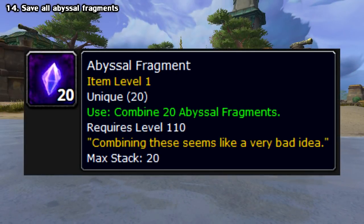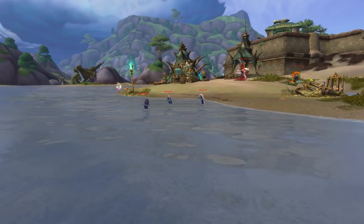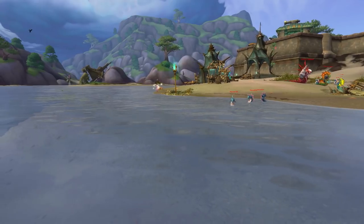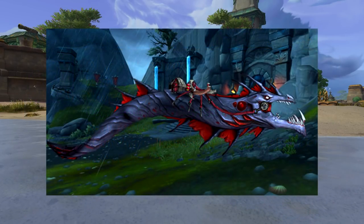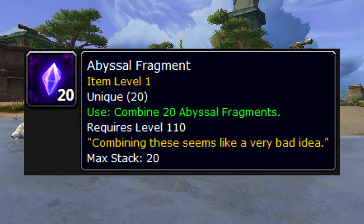And lastly for the big tips, across your leveling you may come across something called an Abyssal Fragment. These are very rare drops off of Naga-related enemies in the Stormsong Valley zone — Nagas, eels, water creatures, and so on. If you collect 20 of them, they lead to a secret mount called the Nazjatar Blood Serpent. I won't go into too much detail for spoilers' sake, but I'll have a Wowhead link in the description if you're curious. If you get these, don't destroy them whatever you do.